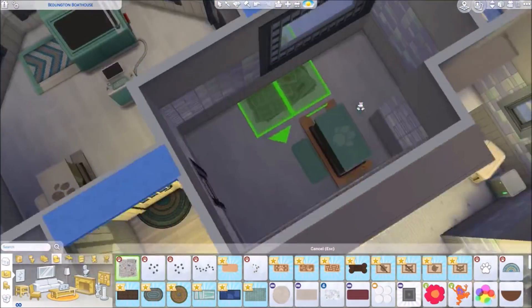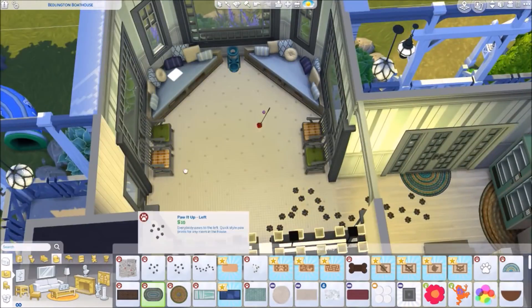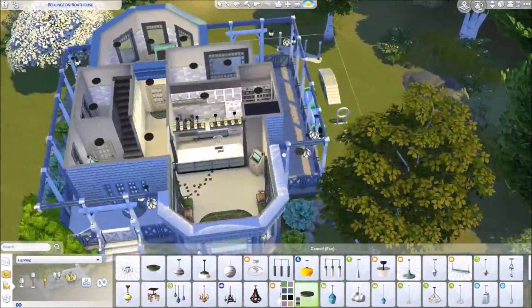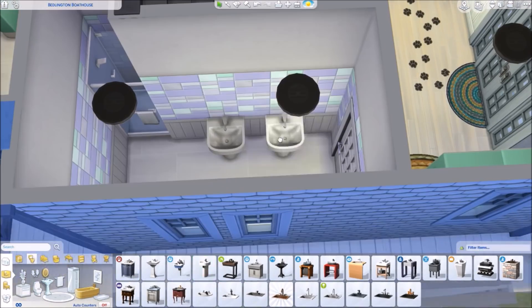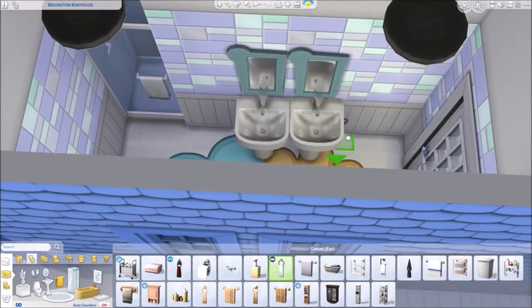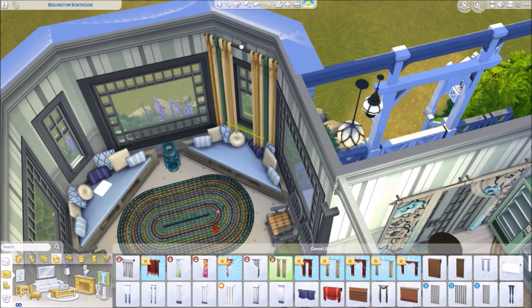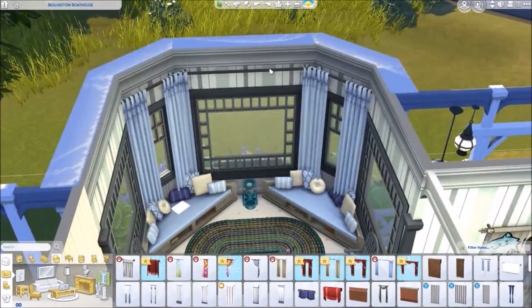The pet owners check themselves in and get a little star above their heads. You greet them and agree to treat their pet, then the pet automatically goes to the examining table — I didn't realize that at first and kept wondering where the pet was going. Once the pet is on the examining table, you can choose different exams: check the mouth, temperature, eyes. The symptoms appear in the upper left corner, and once you have enough symptoms your sim knows what disease the pet has and can treat it with a pill, biscuit, or shot depending on the illness.